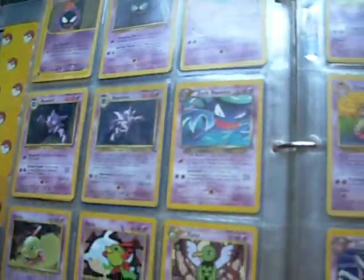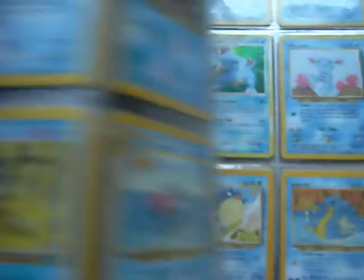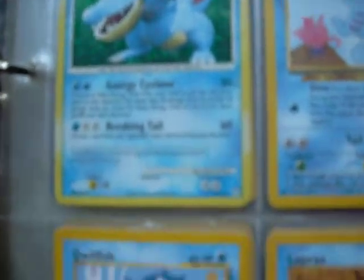Fossil Haunter. A newer version of Feraligatr. I'd rather have an old one, but I like this one too.